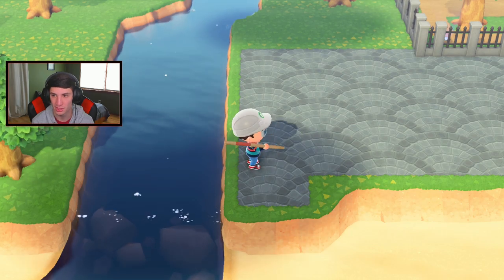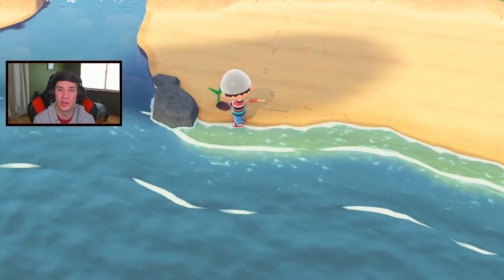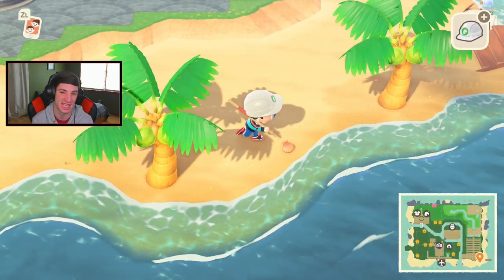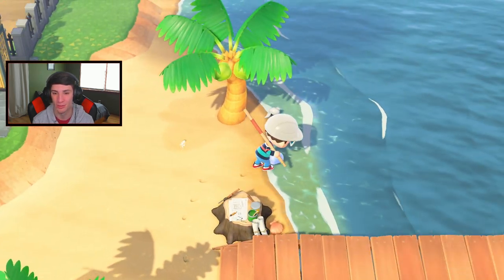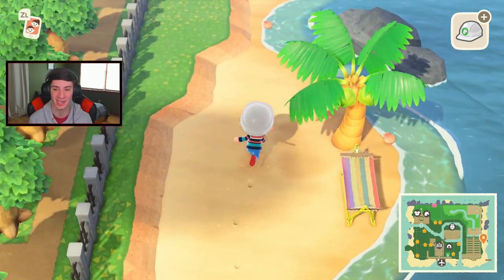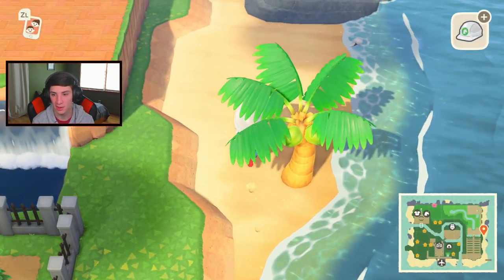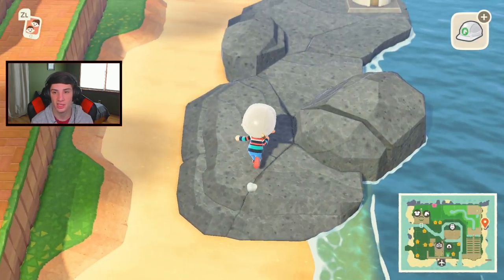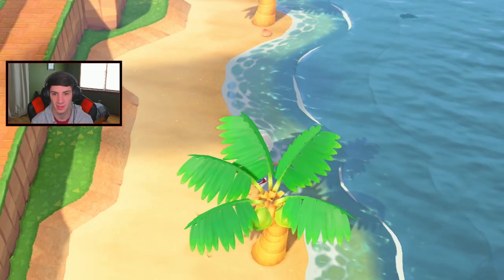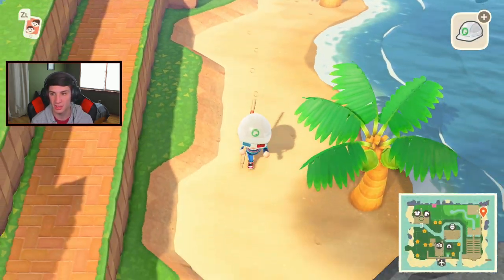I'll talk to you later — I want to build a bridge here and eventually start making paths. I've got so many ideas. There's a coconut tree I planted back in episode two that still hasn't grown yet — it might be too close to the water or the rock. I have faith in it — we'll call it 'the little coconut tree that could.' Let me collect shells. I don't think Gulliver is on our beach — I checked earlier.